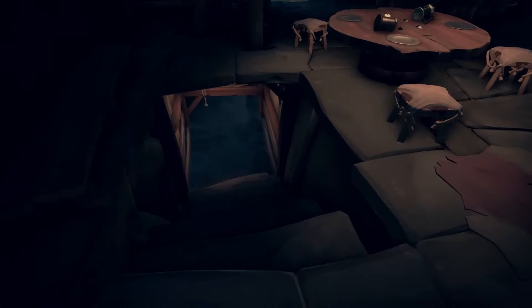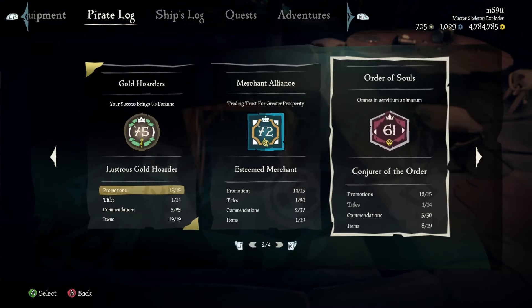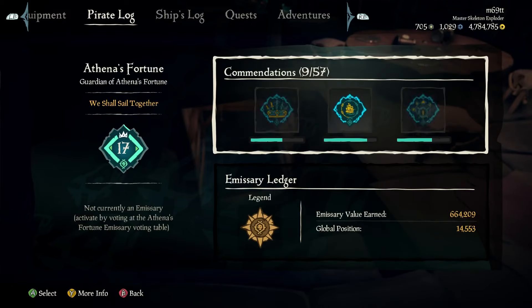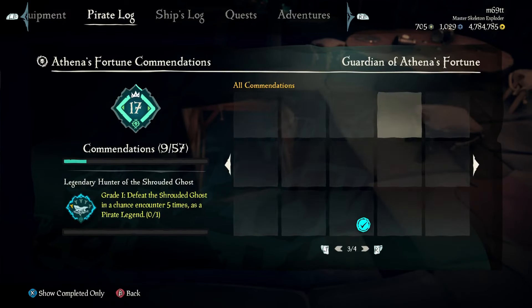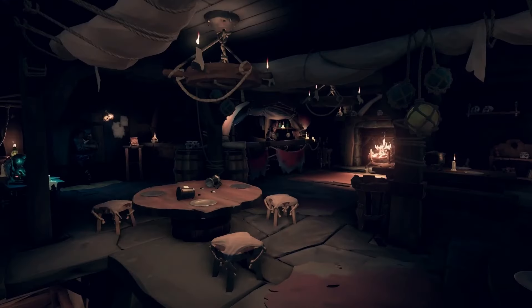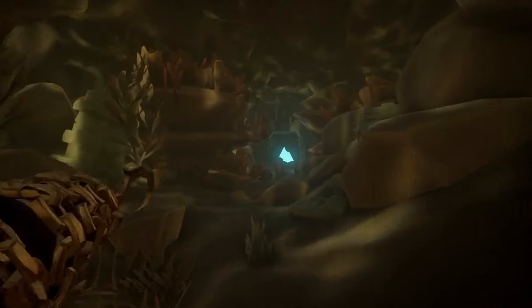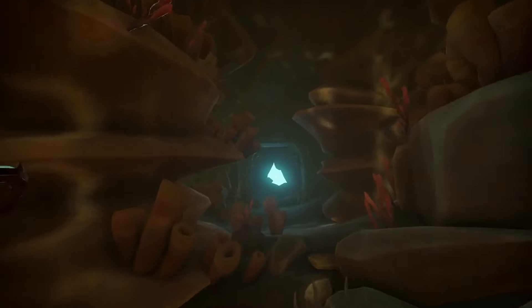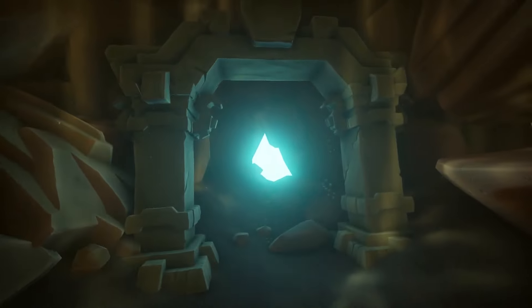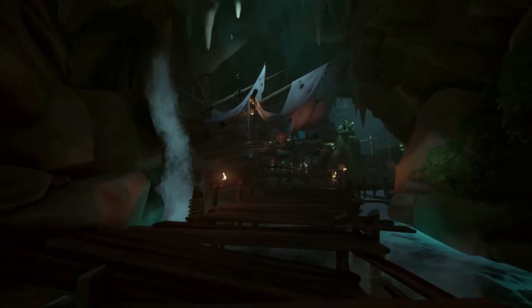When you become Pirate Legend, you get access to Athena's Fortune — a trading company that unlocks 57 new commendations. To access Athena's Fortune voyages, walk down the stairs in the tavern. Every outpost is laid out differently, so you may have to swim, but you go down the stairs, find a little portal, and enter the secret Pirate Legend hideout.